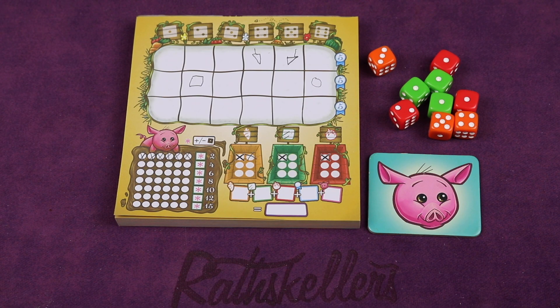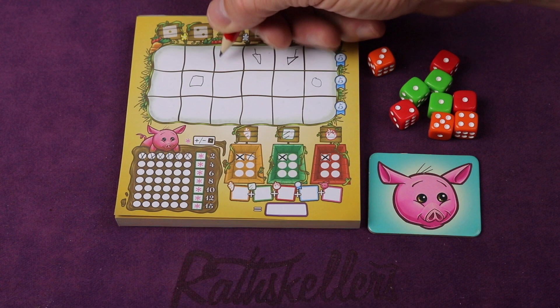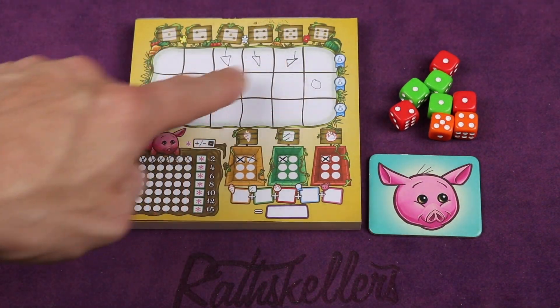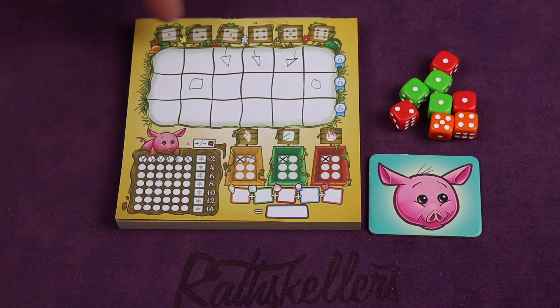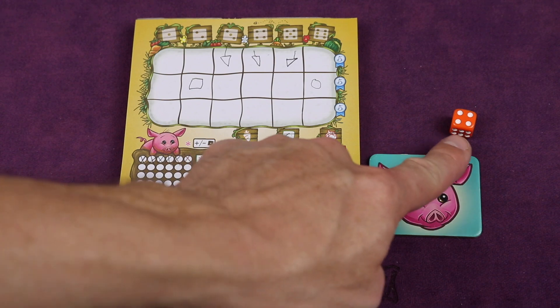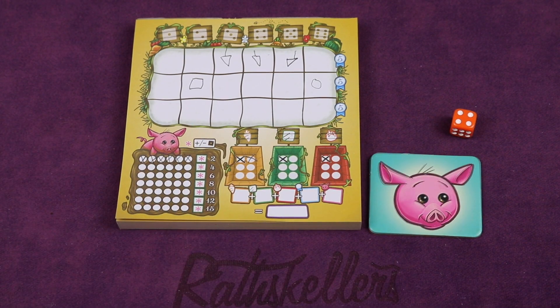Harvest Dice is a roll-and-write style game where you'll be drafting different dice from a pool and planting vegetables, like this three-carrot in the three-column. The first of each vegetable can go anywhere, but after that they all have to be orthogonally adjacent to each other. The last die of the round will add the value of that market for that vegetable, so carrots will go up by one.